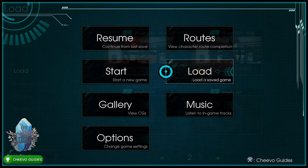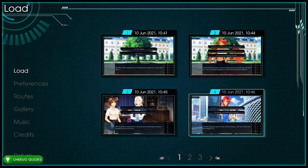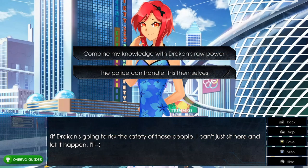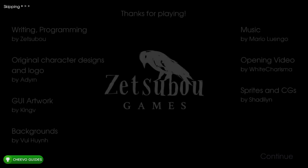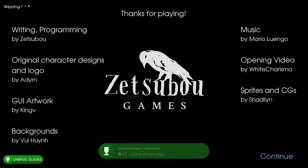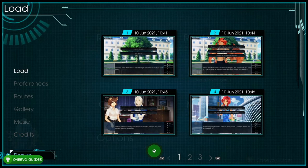Load up save slot 4, then choose 'The police can handle this themselves' (bottom option). This unlocks the achievement Crime Always Pays for attempting to stop a violent crime unsuccessfully, worth 25 Gamerscore.